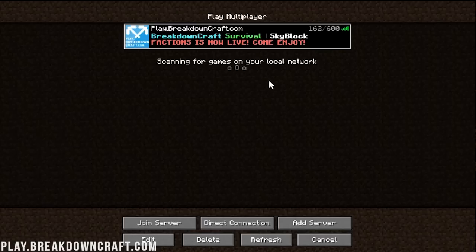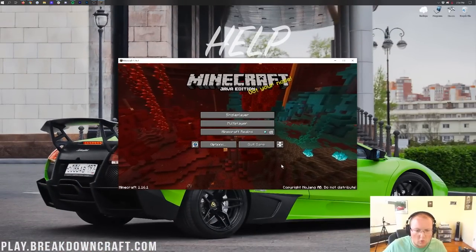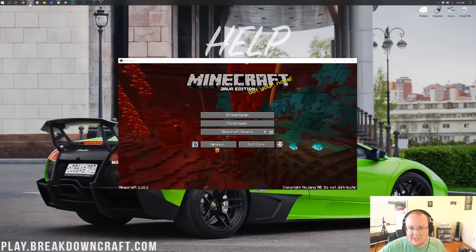That is a great way to play with your friends on Breakdown Craft. You can share claims, share factions together, share Skyblock islands together. It's designed to play with your friends, and most servers are like that. But what if you want more control over the environment you're playing with your friends on? That's going to require a server.